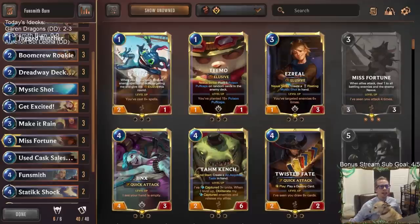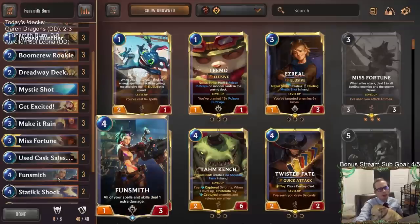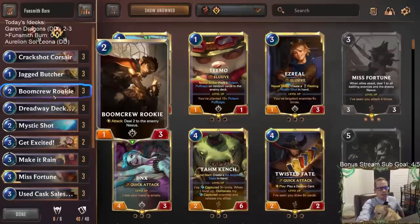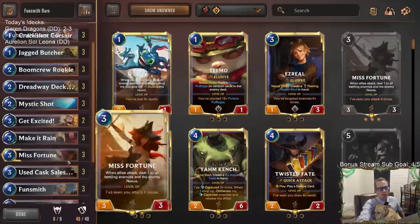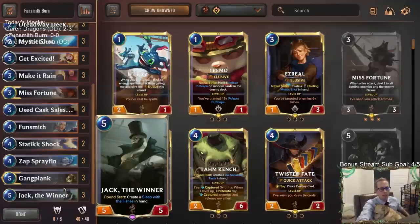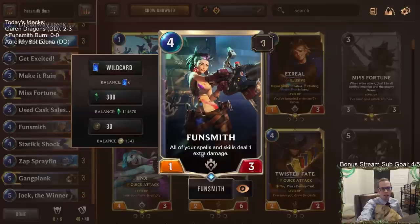Welcome everybody on Twitch chat and YouTube. We're going to try out the brand new updated Fun Smith — now four mana and a 1/3 instead of five mana and a 2/3 as before. This is our first time trying Fun Smith and we're playing it in this burn deck with lots of ways to do direct nexus damage.